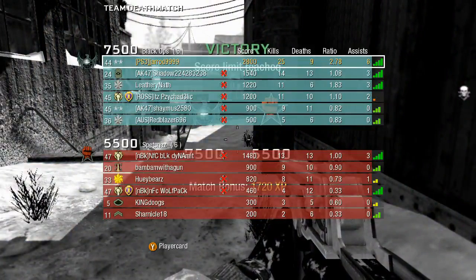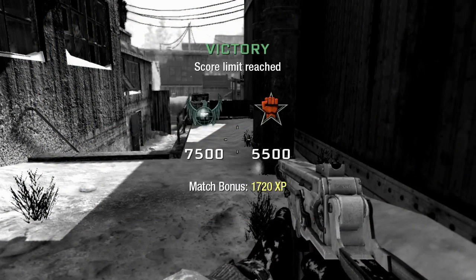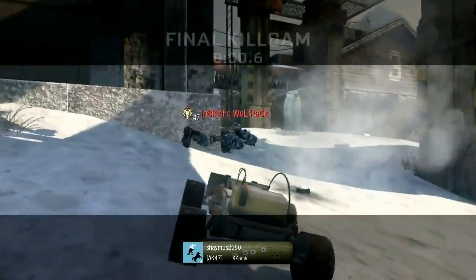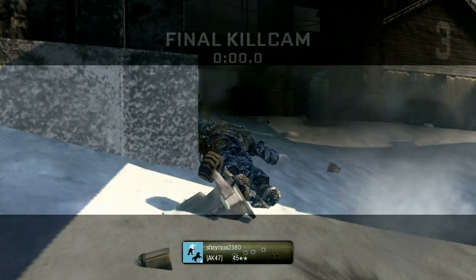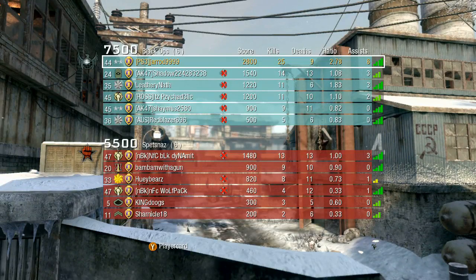I got the kills — highest kills in the whole game including the enemy team. It was 25 kills, 9 deaths. So I made the SMG challenge. Anyway, bottom line: the Kiparis — whatever you want to call it — it doesn't matter, it's a good gun. Really awesome. People should stop complaining about it. Thank you guys for watching my video. This is Assassin's Creed Forever signing out — catch you guys later.